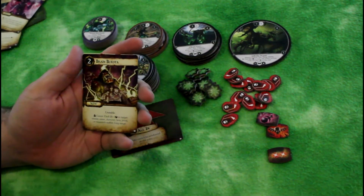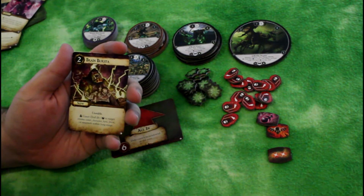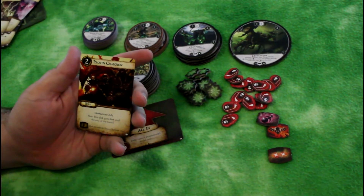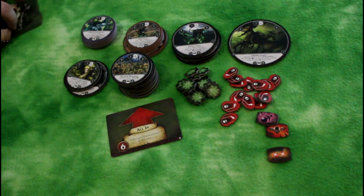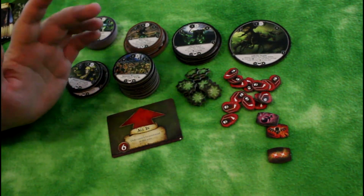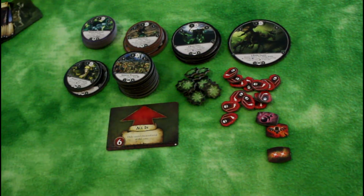Brain Burst is an Orc caster spell — deal d6 minus one physical or magic to a target enemy caster, character, hero, priest, or runesmith within long range. It can hit pretty much anything, but it is unstable like most Orc magic. Proven Champion is for Destruction: any Destruction-only hero gains Fear until the end of the round. Fear is interesting — similar to the miniature game, it makes your guys weaker in battle. While something with Fear is pinning an enemy, the pinned disc's counterattack strength is treated as one.